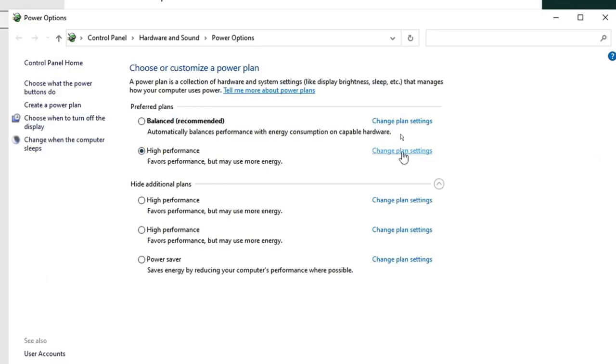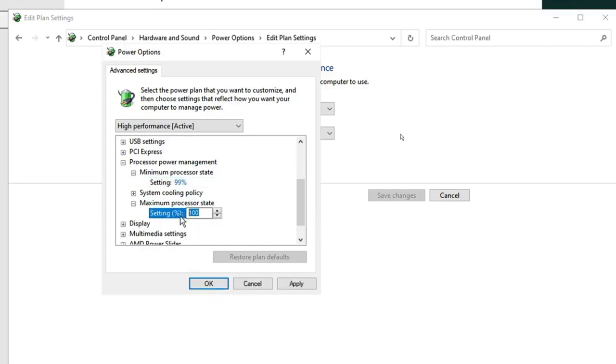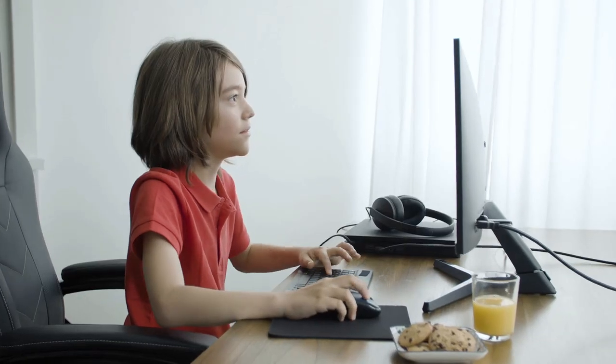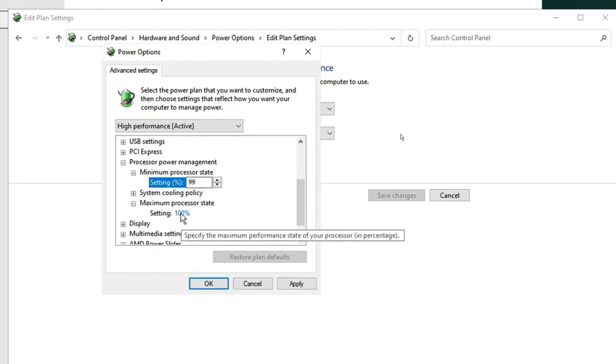Number 9: Overclock your hardware. If you're comfortable tweaking settings, overclocking your CPU and GPU can provide a significant performance boost. Tools like MSI Afterburner for GPUs and Intel XTU or AMD Ryzen Master for CPUs make it relatively easy to overclock safely. Remember to increase your clock speeds gradually and test for stability. Overclocking can generate extra heat, so ensure your cooling system is up to the task. While it involves some risk, the performance gains can be substantial.